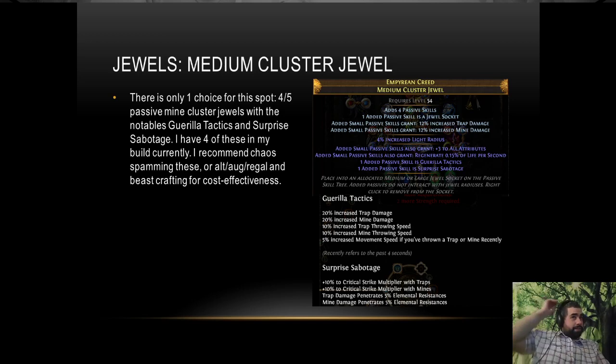For cluster jewels, we're looking for at least four medium cold clusters. Some people put six — I have four. Looking for Gorilla Tactics and Surprise Sabotage. Gorilla Tactics gives increased trap and mine damage, increased trap and mine throwing speed, and move speed. Surprise Sabotage is really nuts because we get 5% pen and crit multi for our traps. If we can get plus dexterity or plus all attributes on them, that's even better for your small passives.